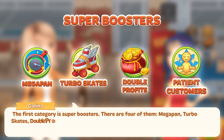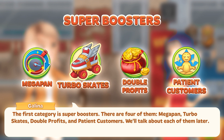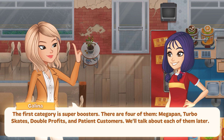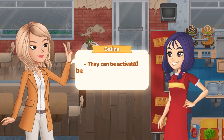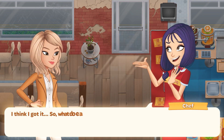The first category is Super Boosters. There are four of them – Megapen, Turboskates, Double Profits and Patient Customers. We'll talk about each of them later. What do Super Boosters have in common? They can be activated before the start of the level or when the level is paused. So, what do each of them do?